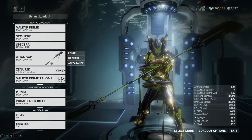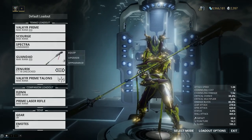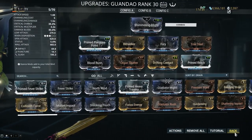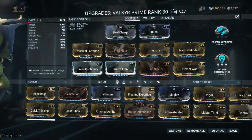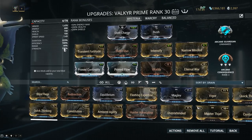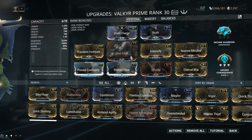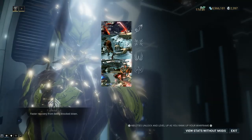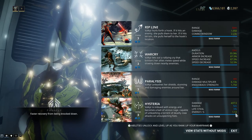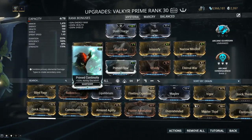You also want to keep a decent melee weapon — one of my favorites is the Guandao, and here's my build for that. For the frame build, we're really interested in duration, strength, and good efficiency. Efficiency is important because any ability that drains energy per second — like Hysteria — the better your efficiency, the lower the drain.